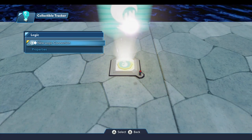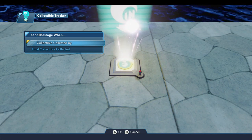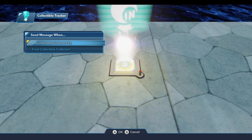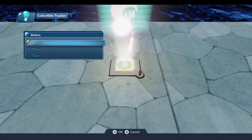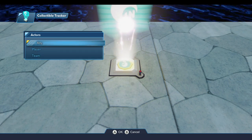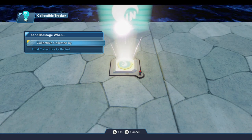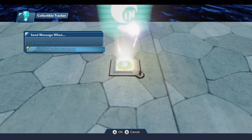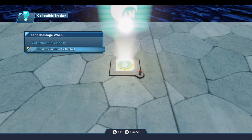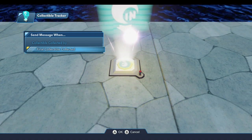Under the logic connections, there are two trigger signals that this toy will broadcast. When you pick up an individual collectible — in our case, an individual mushroom — it'll broadcast a trigger signal called 'collectible collected by.' If you select that, it could be any player, a specific player, or a team. You could use that to hook up to a counter if you wanted the player to have to collect a certain number of collectibles. There's also one that says 'when the final collectible is collected' — so when the player picks up the last mushroom, this trigger signal would be broadcast. We're actually going to use this in our collectible quest here shortly.